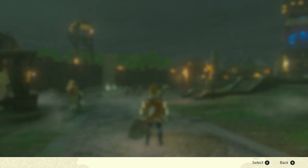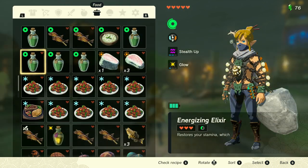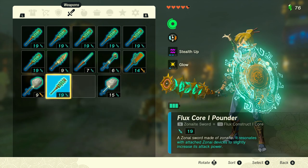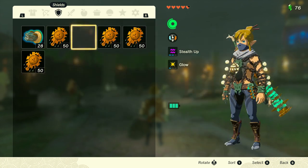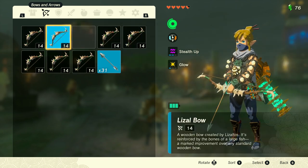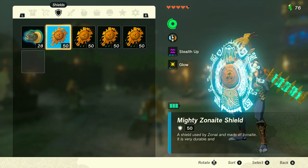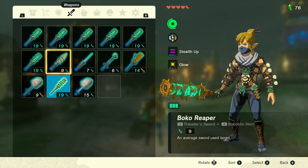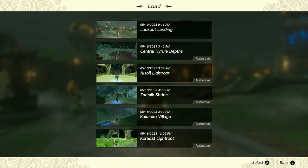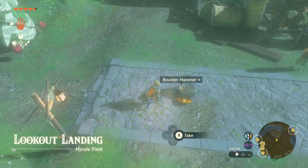Let's save our game, and now let's drop the weapon we're holding and equip another one. Drop the shield that we're holding and equip another one, and let's drop the bow that we're holding and equip another one. Hit the plus symbol twice really quick, and then now let's drop everything that we are holding. Let's load the game that we just saved. It duplicated my weapon and it duplicated my shield, but it did not duplicate the bow.